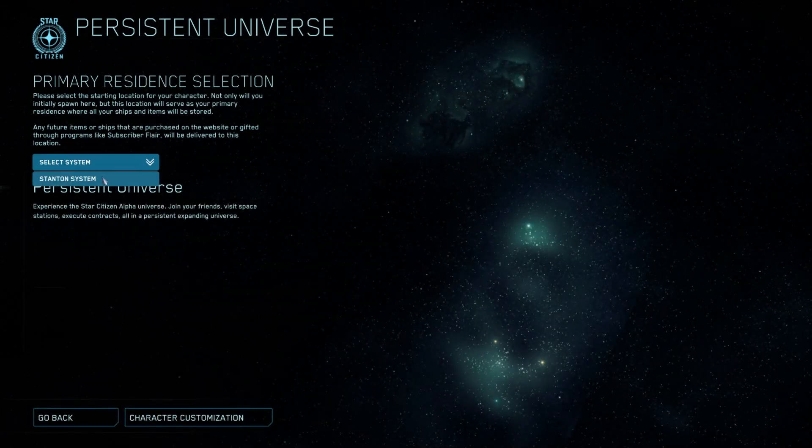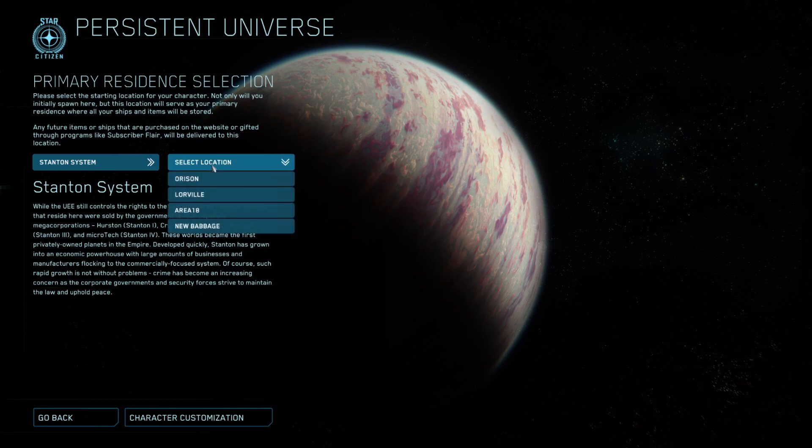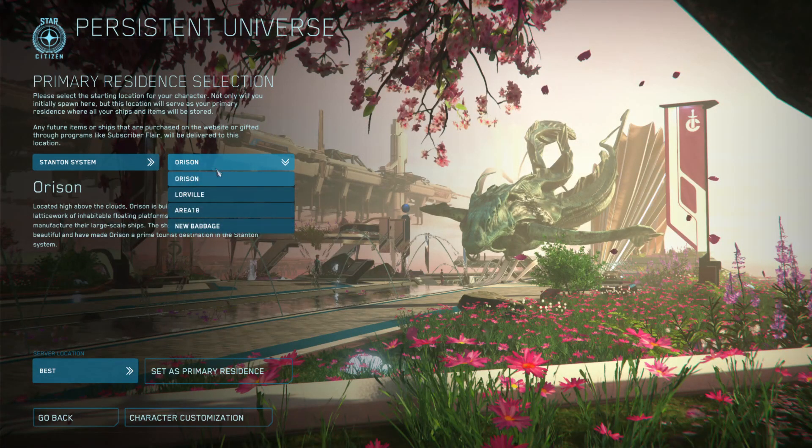Now you can pick where you want to start. We're going to pick the Stanton system, and you've got any of the four planets. You've got Orison on Crusader — a beautiful place, easily one of the most beautiful locations around, but not the best place for someone starting out. There are very limited weapons. Each place has its own pros and cons. Orison is fantastic for ship customization — you've got Cousin Crow's there — but they're lacking in terms of weapon and armor shops.